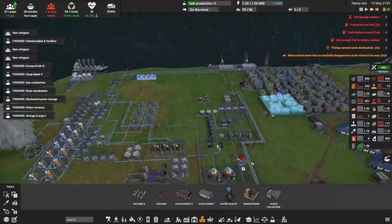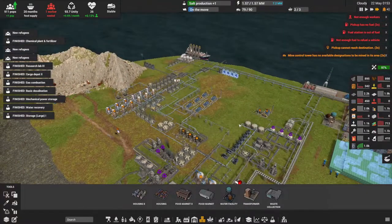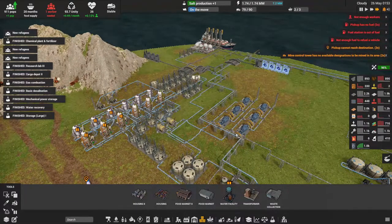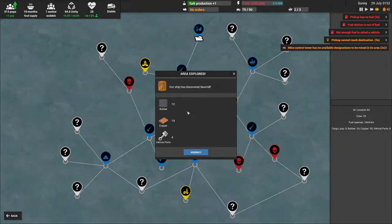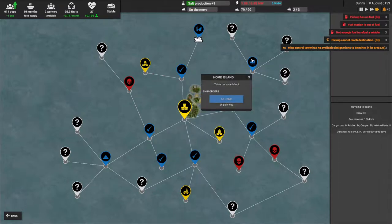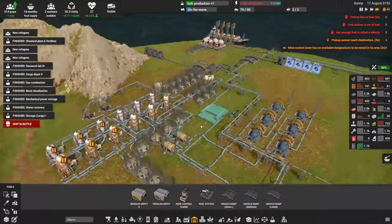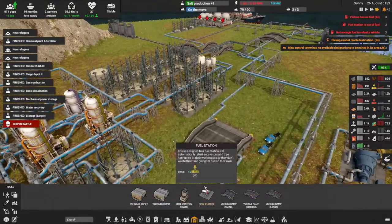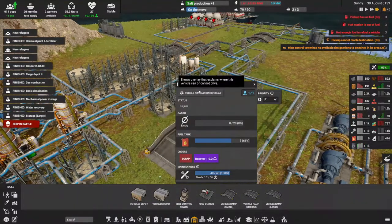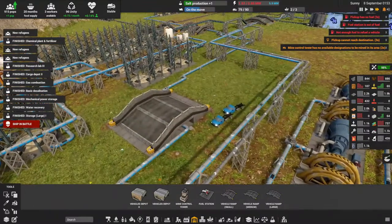Not enough workers, not enough fuel, not enough anything — the fuel station is out of fuel. After another battle, we found the sawmill — exactly what I was looking for! Head back home. I think we'll look at repairing this thing eventually. I had to build a ramp because the truck was trying to deliver water but couldn't get there — there was no way to drive to it.